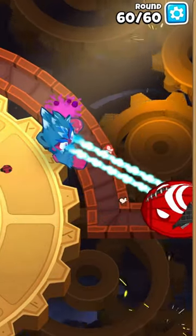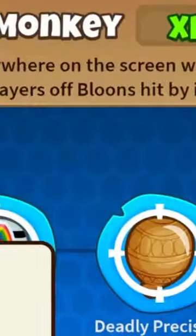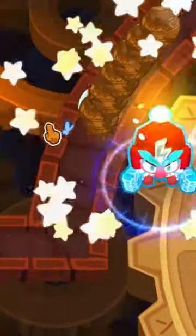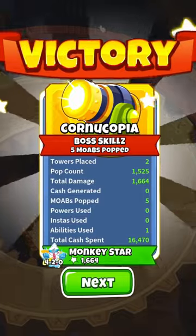So here comes our BFB — I immediately transformed this tonic man, and then now we've got these camo ceramics I've got to deal with. Scrambling to try to find some camo options, the ice tower is the first tower in this challenge I can see that can pop camos. I end up using them, just barely snagging the last ceramic, and we do actually end up taking it all down.